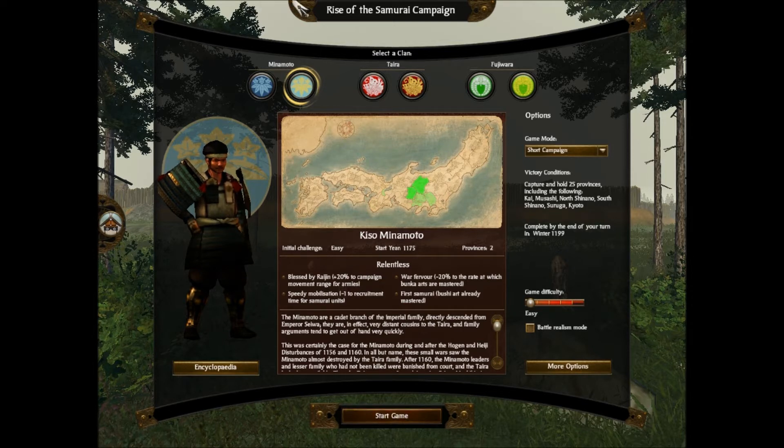I started one of these before and they were doing pretty darn well, so hopefully I can repeat that. Let me read you a little bit about the Kisou Minamoto. These guys are relentless - that's their one word. They're blessed by Raijin, they have plus 20% to campaign movement range for armies, which is going to be pretty darn helpful.